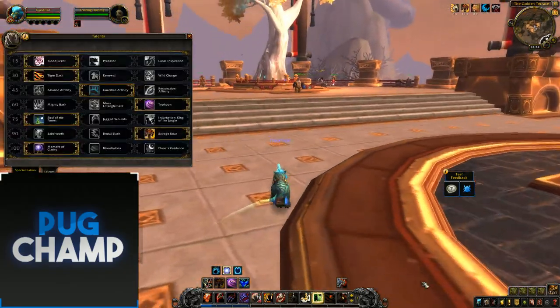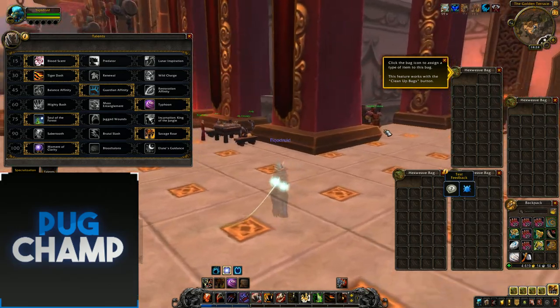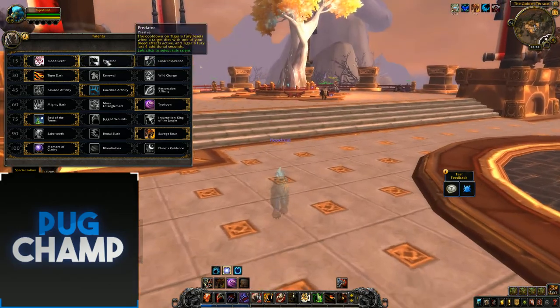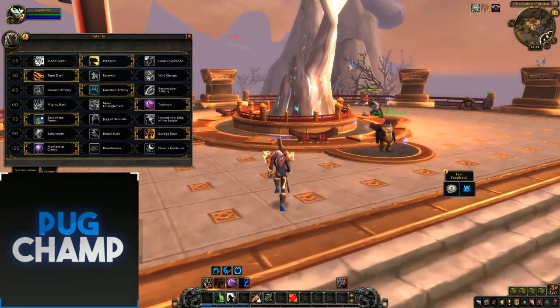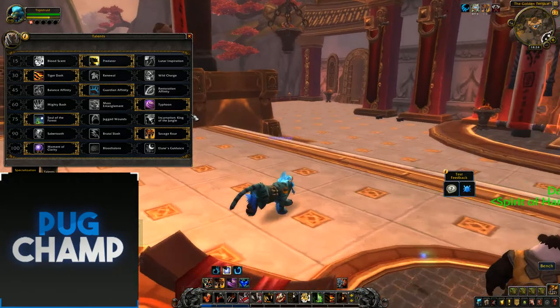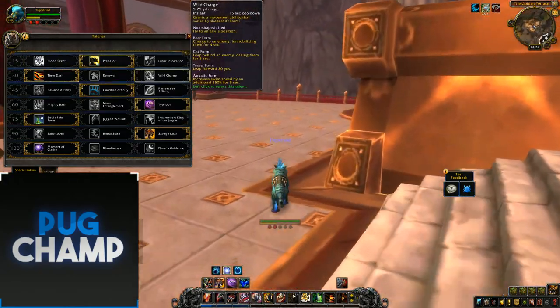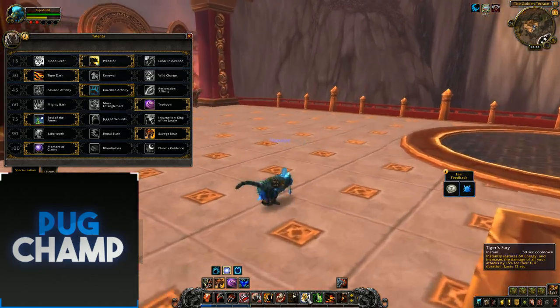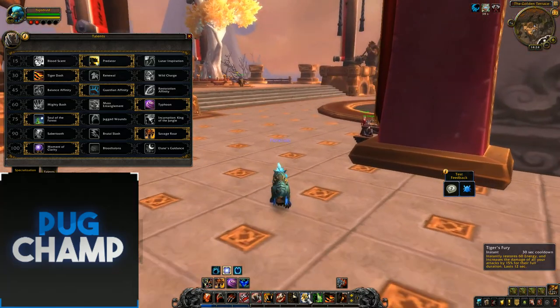Now for the AoE talents. You want to take Predator here because it's really, really good — your Thrash counts as a dot on targets. So when you're using Thrash a lot, it's going to hit all targets and keep refreshing Tiger's Fury, which is going to keep giving you energy and increase the damage of your abilities. So it's just really, really good.